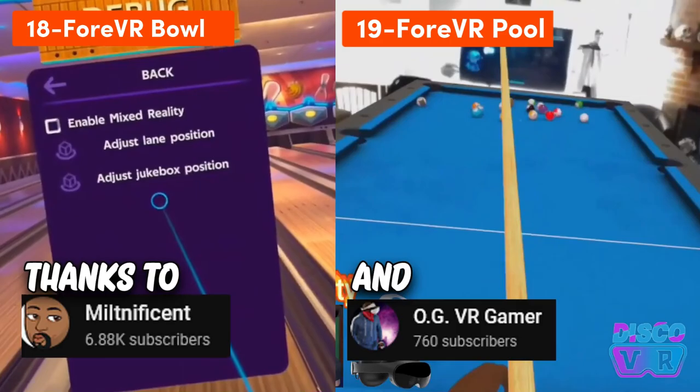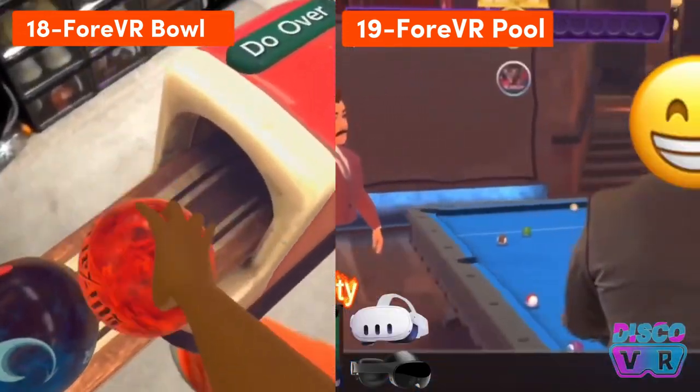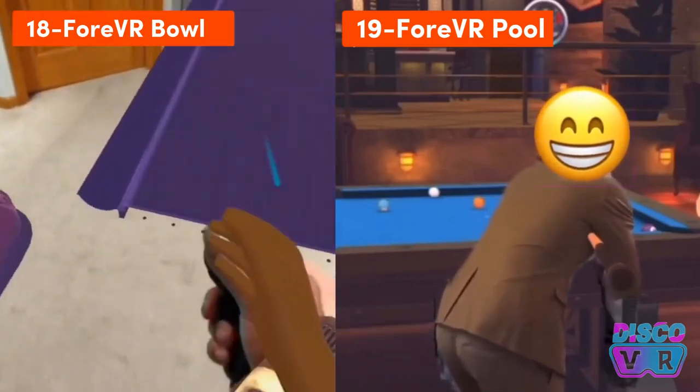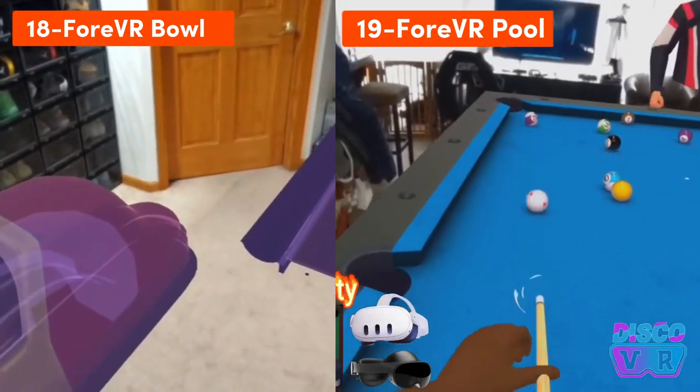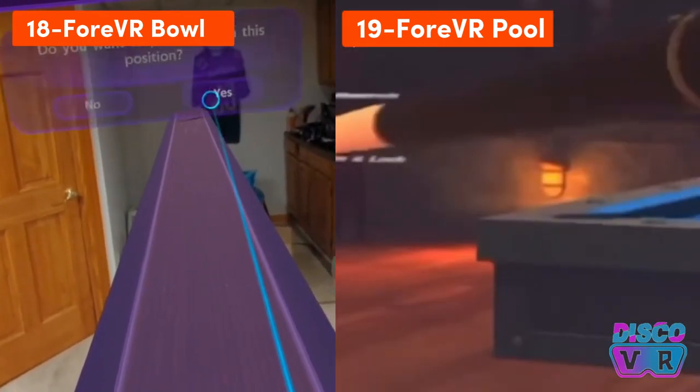Forever Games created mixed reality modes for two of their games: Forever Bowl and Forever Pool. Both look awesome with the pass-through mode and are well worth checking out in the full color pass-through experiences on Quest 3 or Quest Pro. But even on Quest 2 it looks pretty impressive.